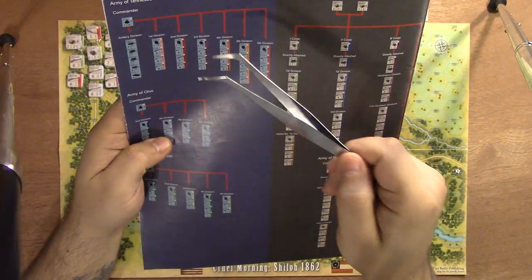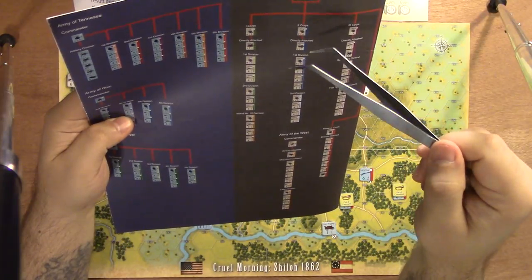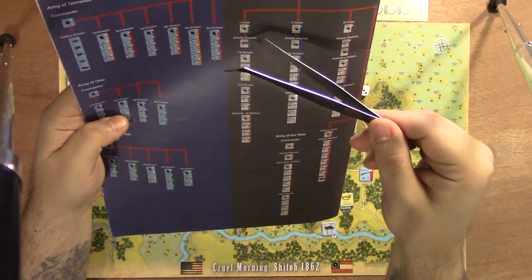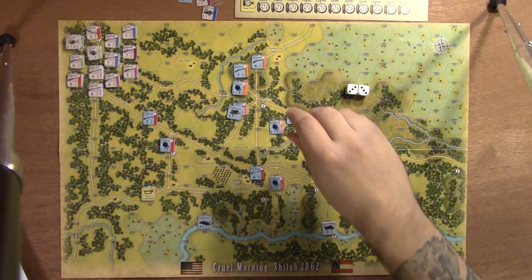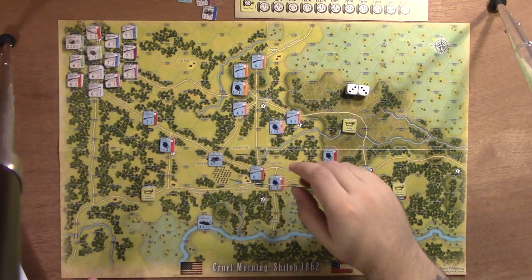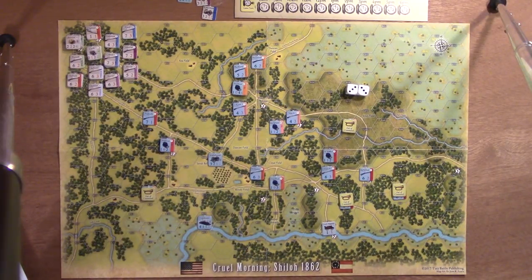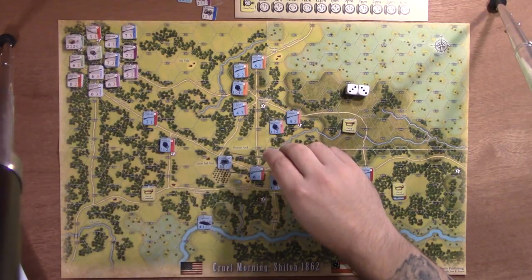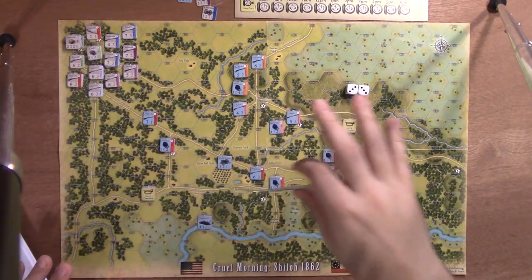The artillery division for the Union is subordinate to the Army of Tennessee under Grant, so I could attach it to any division under Grant. The Confederates have artillery directly attached to specific corps commanders — for example, attached to the 1st Corps commander. So the Union is a little more flexible with artillery placement, while the Confederates are a bit more inflexible. But you still have a couple of decisions.